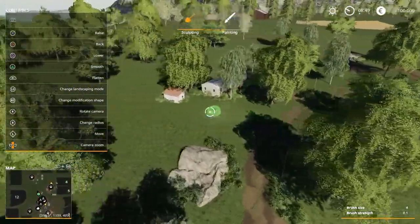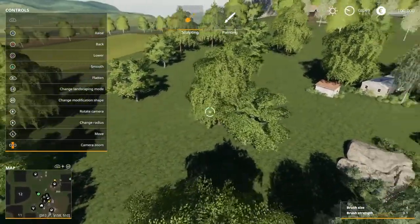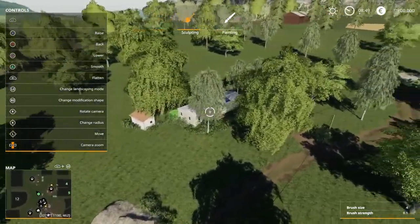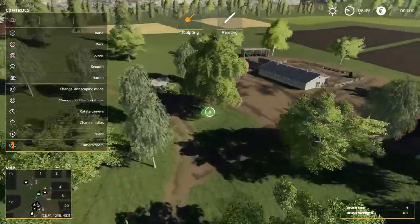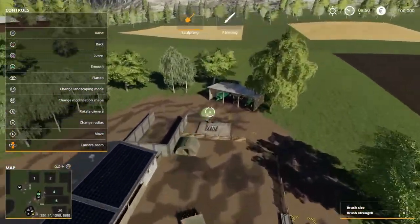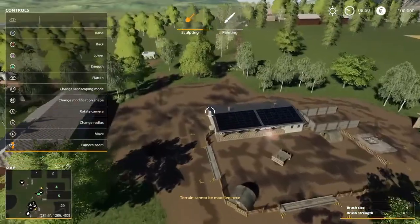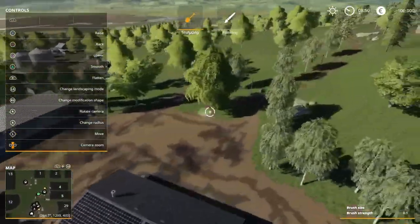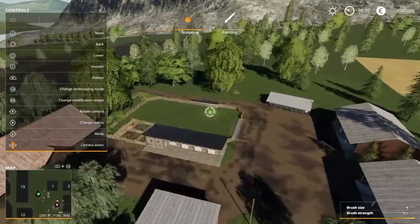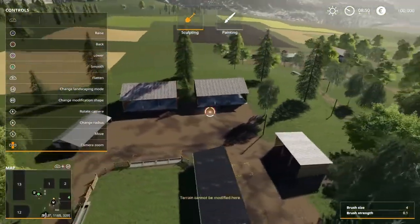Moving on, you also own all this area here which you can cut down the trees and plow up new fields. This is like a living quarter for your workers. Moving over here you get into the pig enclosure with more sheds and more equipment. And lastly, way north on your farm is the sheep pasture with also a lot of good sheds.